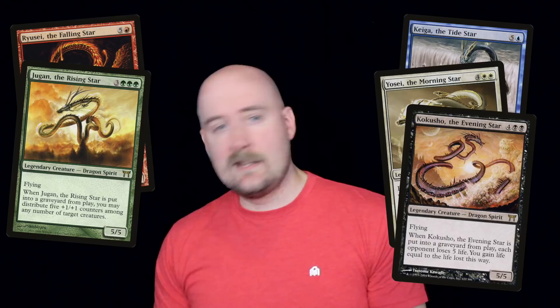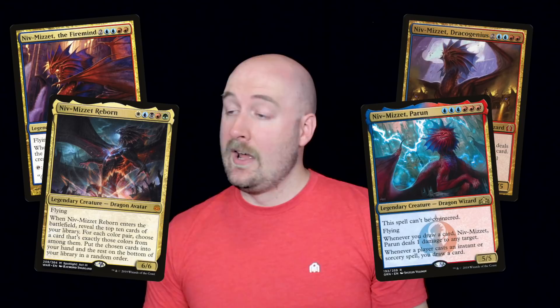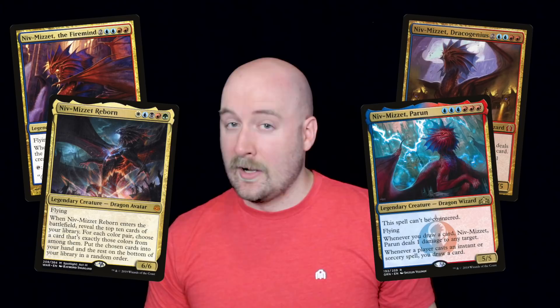Our first visit to Ravnica gave us Niv-Mizzet, founder of the Izzet League. He became a very popular character over the years, eventually appearing on four different legendary creature cards, which I believe is a record — but it wouldn't be Magic Arcanum without somebody challenging me in the comments.